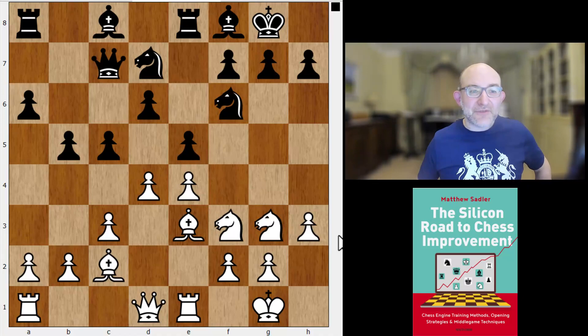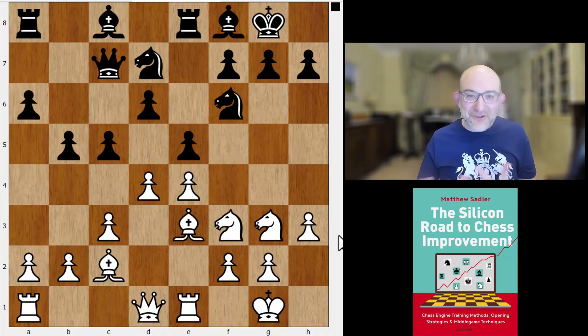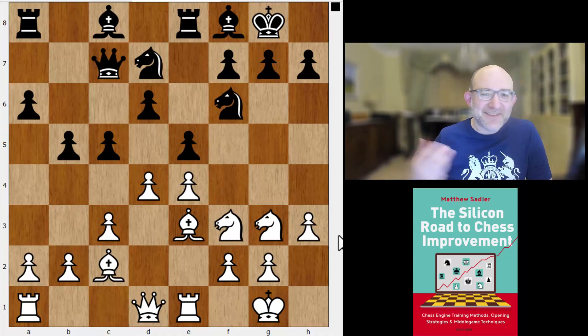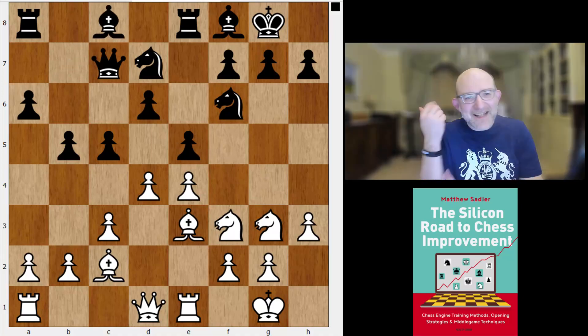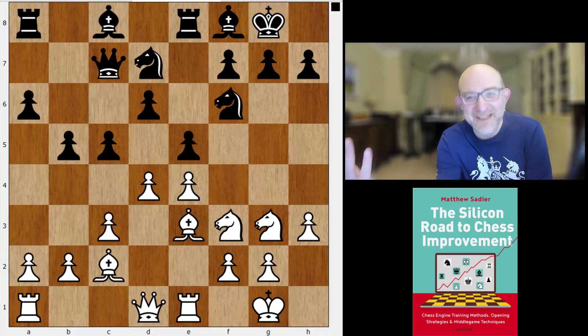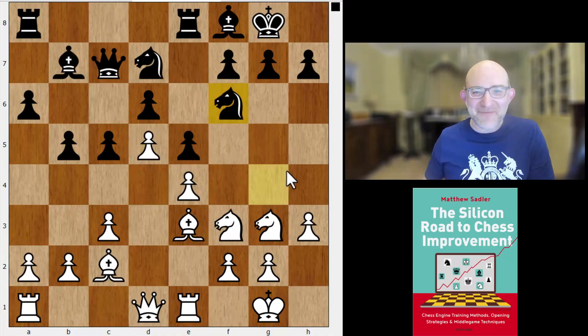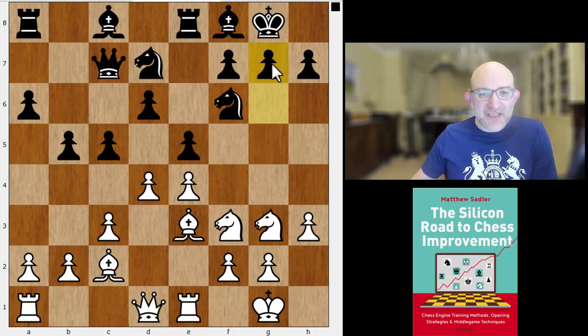These are quite tricky decisions. As a Black player you decide on a scheme of development and stick to it. The engines are seeing 0.02 or 0.03 plus or minus in some choices — probably it doesn't make much difference. But at some stage you've got to be alert. Bishop b7 is the only move of Erwin's that I might criticize, because Black has really avoided playing bishop b7 throughout the whole opening. To do it now and then have White go d5, saying 'Ha! I've won the opening battle' — that's a concern.